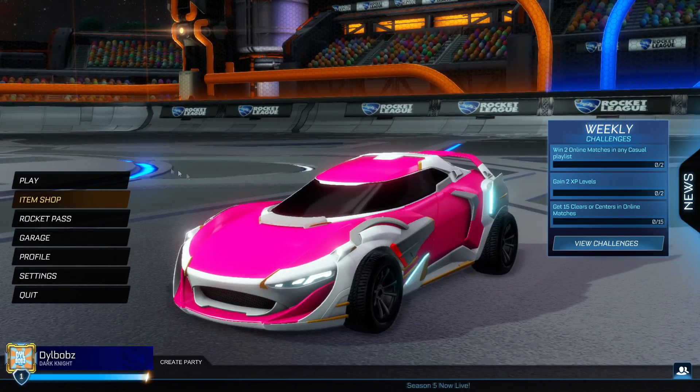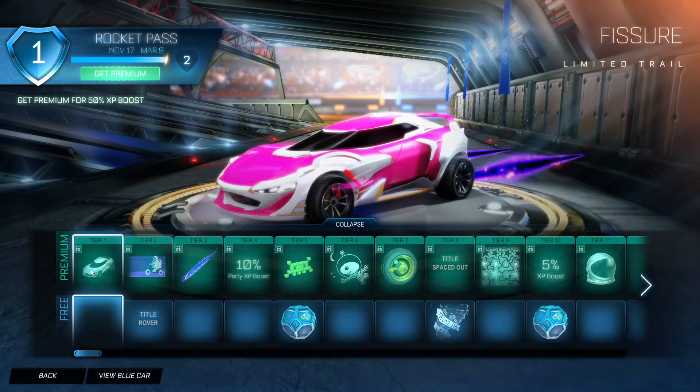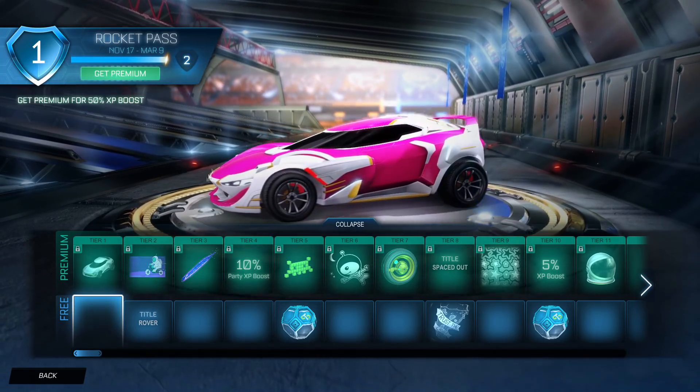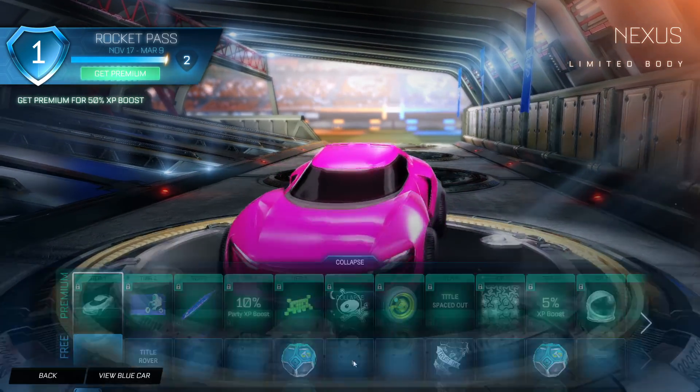I've already uploaded three videos today, so if I upload them today you won't get notifications, so I might have to wait till tomorrow. Anyway, let's keep going and look at the Rocket Pass. We're going to try and keep this quick because there are too many items in here. Tier one, of course, is the Nexus - I've already shown you guys this, it's very nice. Then we have the Aeronaut banner, which looks pretty cool.